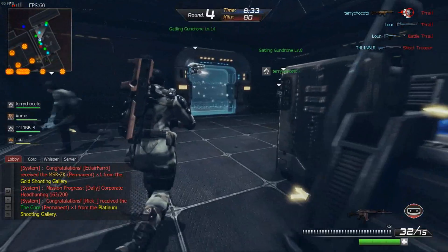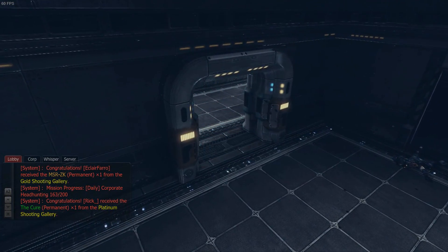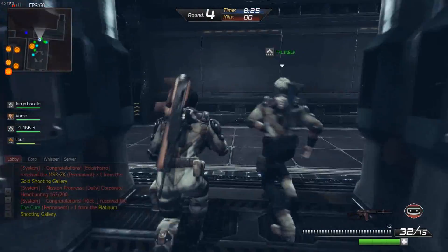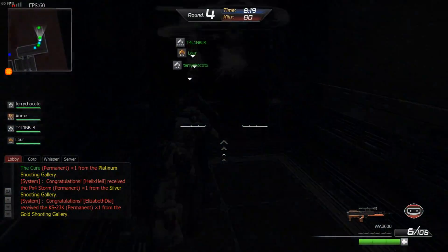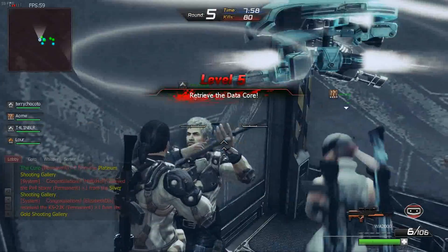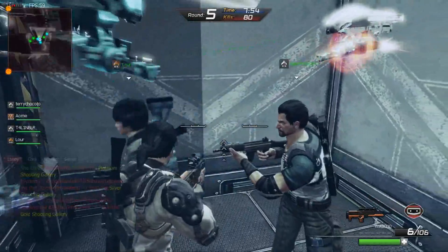Cuando empecé a jugar, como que no me acostumbraba. Había cosas que no me gustaban: por ejemplo, aquí no puedes saltar, cosa que en los shooters en primera persona es algo indispensable. Aquí cuando presionas la barra para saltar, haces ese movimiento de que rueda — es para esquivar ataques y todo eso. No sabía sacar la mira hasta después me di cuenta. Decía: '¿Para qué se le pone una mira a la arma si estás en tercera persona?' Pero ya vi que puedes hacer el zoom y se ve en primera persona.